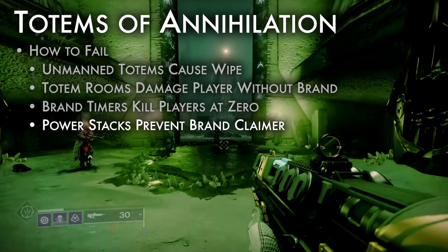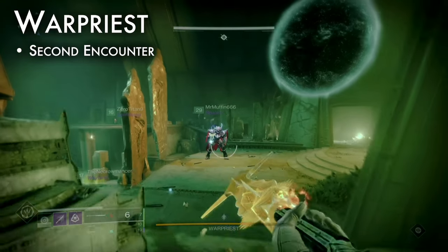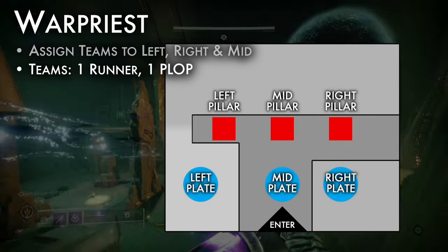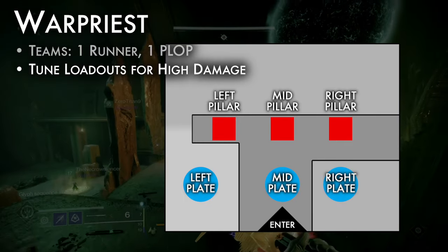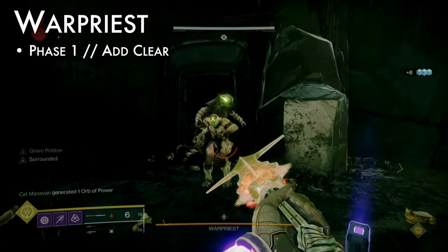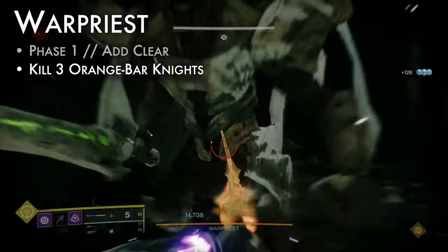Players with the power stacks cannot pick up brand claimer. The second encounter is Warpriest. To prepare, review the map. Assign 3 teams: left, right, and mid. On each team, assign 1 runner and 1 plop. Tune loadouts for high damage output. Plops, stand on your plates to begin the encounter. Phase 1: clear adds until 3 orange bar knights have been killed, 1 for each team.